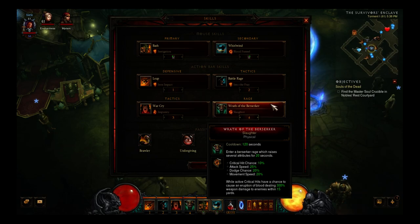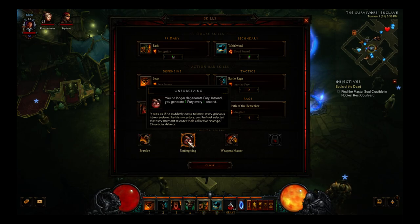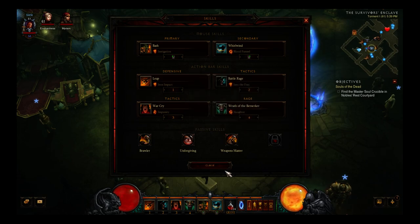For passives: Brawler is great because you're going to be within three enemies a lot, so the 20 percent damage increase is really beneficial. Unforgiving helps because you don't regenerate fury as much as you did pre-patch, so it's going to be very helpful. And right now I'm using Weapons Master, though this could change.